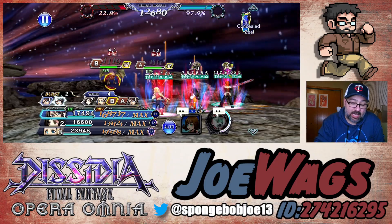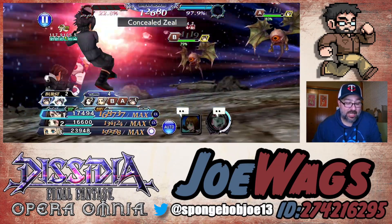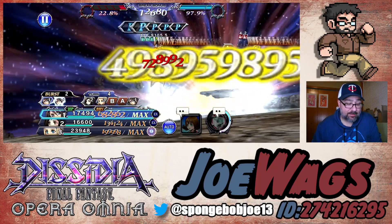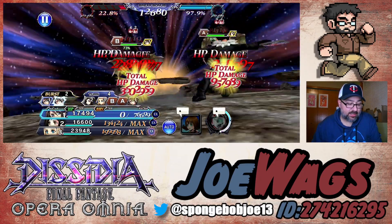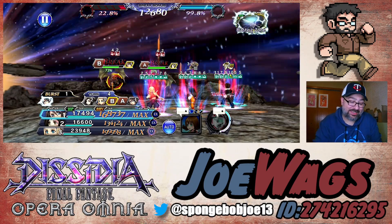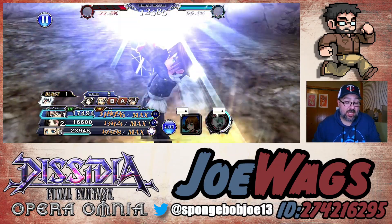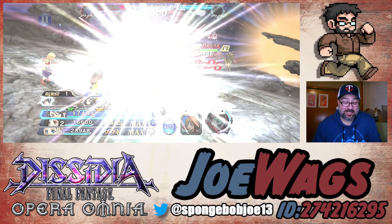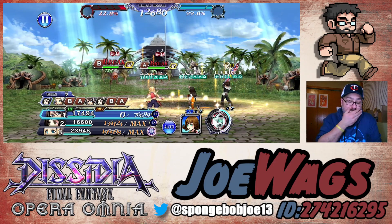Let's pop the FR attack - Concealed Zeal with Noctis. I almost missed it because I didn't sort his skills before going in. Let's see the damage: 3.6 million - that's heavy damage right there, very good. And then here's Blasting Zone. I'll talk about the FR more when I use it in the force phase, but I'm not going to complain about 3.6 million. Squall's damage is top tier - he's very very good.